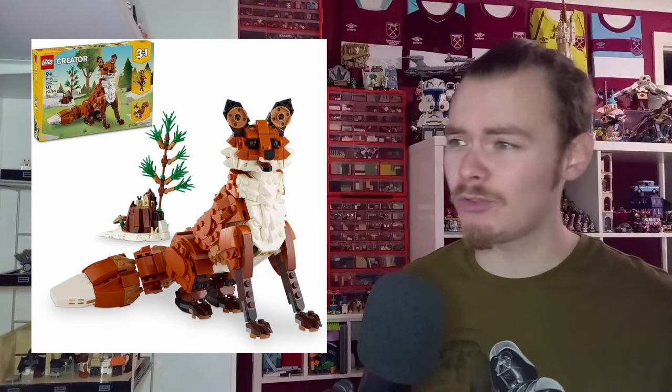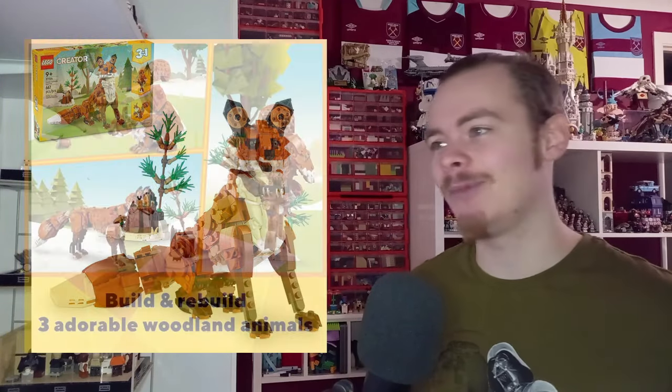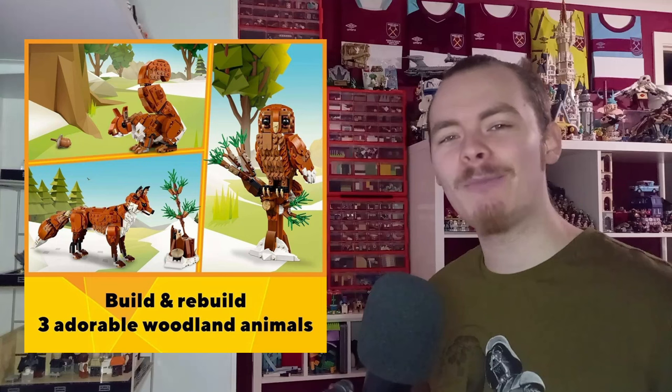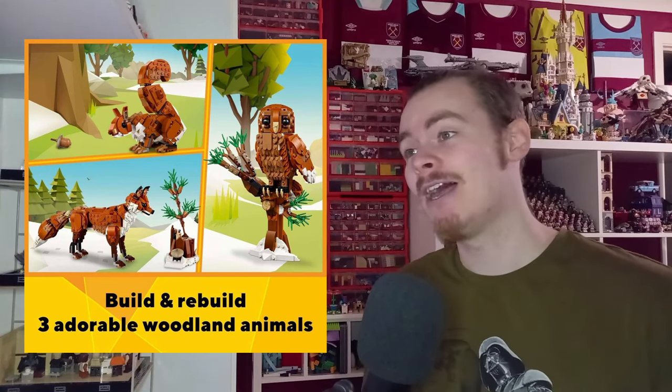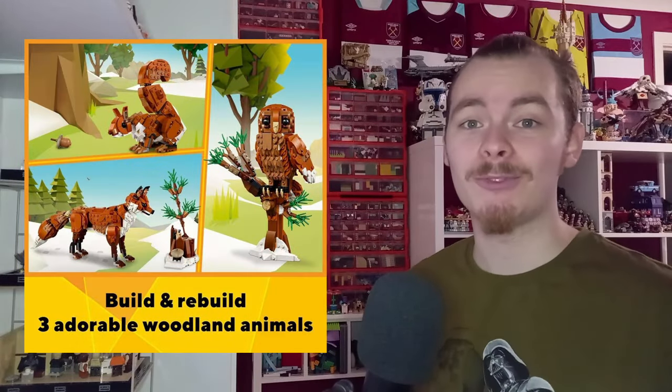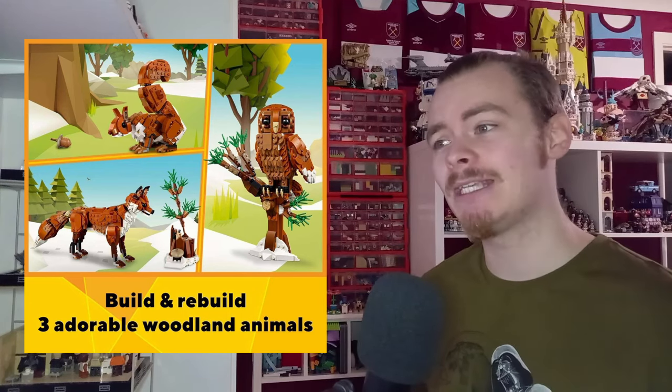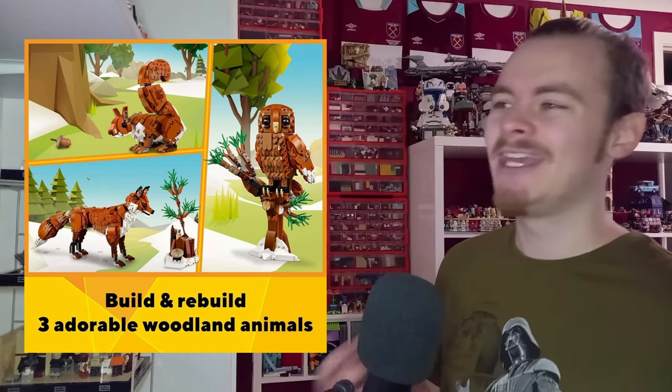This is a 3-in-1 — not just a red fox. You can see in the top left of the image the other two on the box, I think it's an owl and a squirrel. All of these look really cool. Looking back at older Creator models, the first builds were always decent but the second and third were questionable — they were really just put together from the pieces of the first build and didn't always make sense. All three of these could have been first builds. The fox uses the most pieces and I assume there are no extra pieces left over for the owl and squirrel.